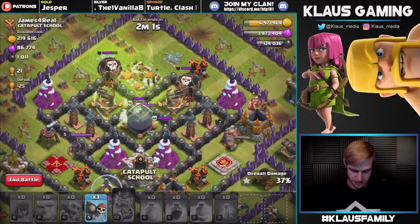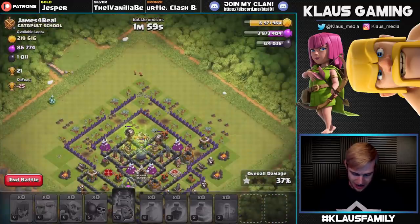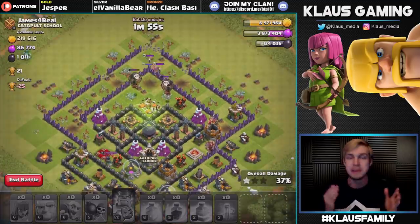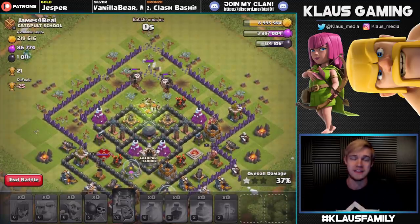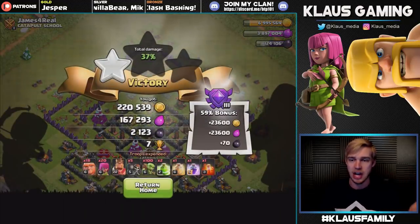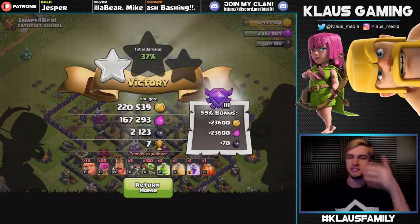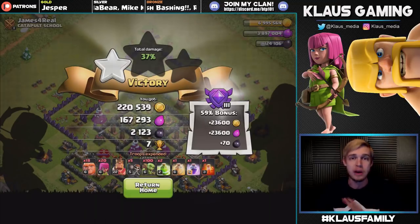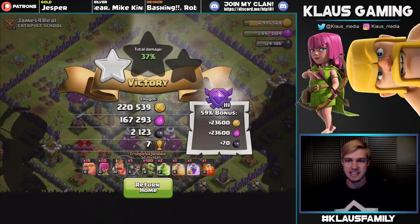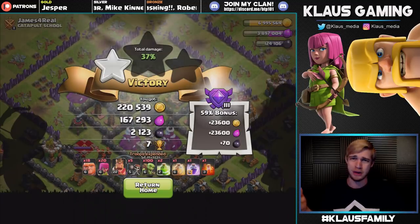We failed. That was unfortunate. We just had a very unlucky pathing for the Goblins. Like I said at the beginning of the attack, this base was pretty good at defending Goblin Knife. But look — still profiting 2,000 Dark Elixir with a Goblin Knife, no Dark Elixir spent besides the Poison Spell. Still a very profitable attack even though we missed out on the storage. We still got the Town Hall. We won the attack.